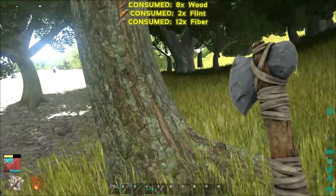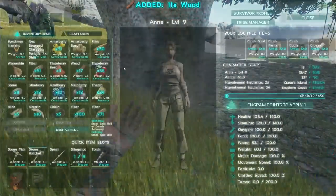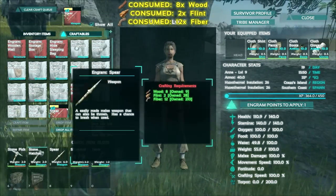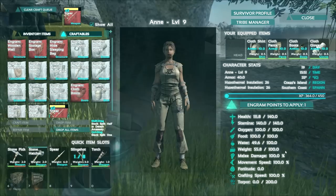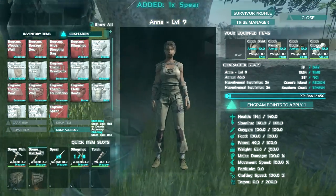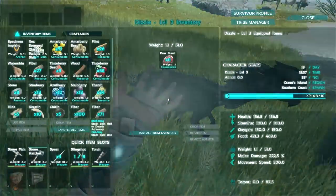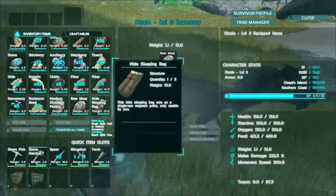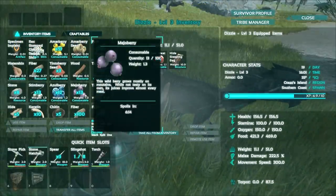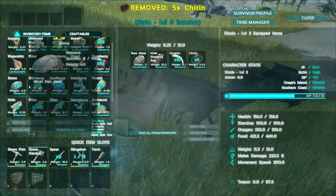Let me make myself a new spear — probably make two or three of them. There we go. With our craftables, two more spears maybe, and that'll keep us locked and loaded. Our weight is at 55 so we're getting a little bit close — I may have to put some stuff onto Dizzle for the trip back. Dizzle, let me have you take the sleeping bag because that's actually really heavy. Oh my god, what's it made out of, bricks? Let's give Dizzle the chitin and all the other little things I've been carrying around.